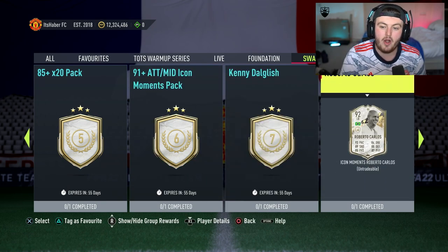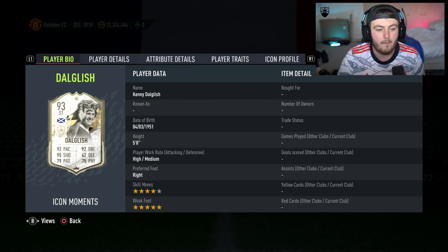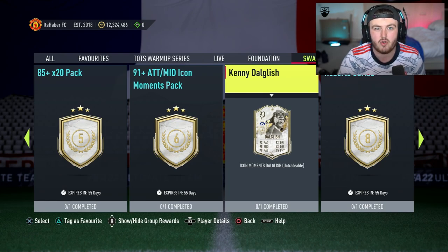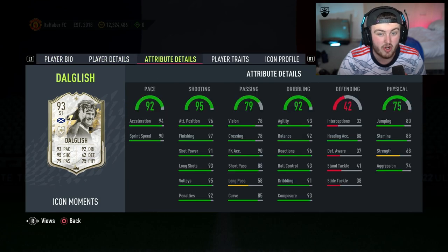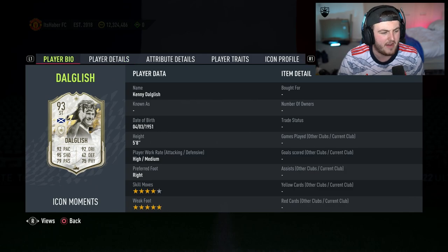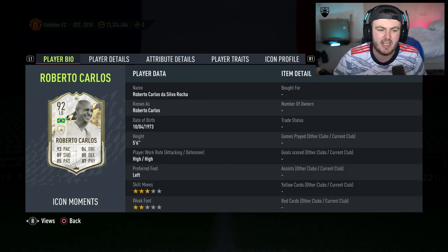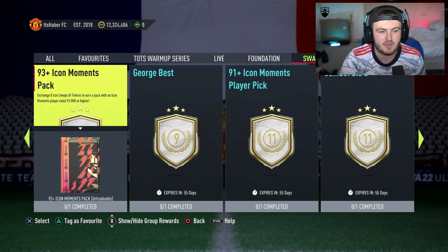Kenny Dalglish at seven tokens is unreal value — honestly one of the best value plays we've ever had in Iconswaps. This card will compete with most Team of the Season attackers and he's got that icon feel too. Then there's Roberto Carlos at eight tokens — there won't be many left backs in the game better than this card. However, I'm going to stay away from Roberto Carlos personally, just because I've already got Team of the Season Cancelo, and I feel like a left back isn't where I want to spend my tokens.